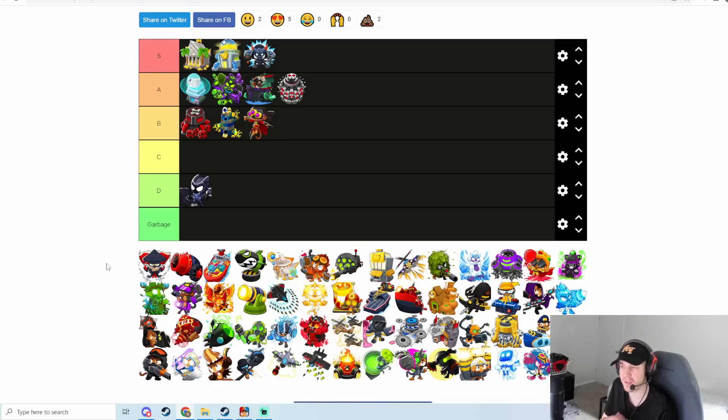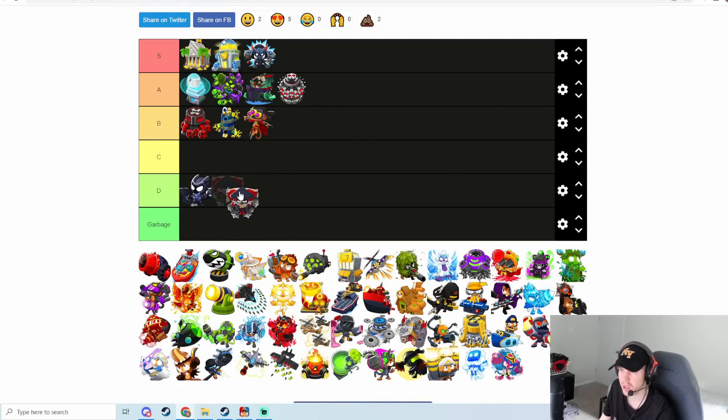Grandmaster Ninja is actually not very good. In some of my previous videos, it's actually better to spam Balloon Jitsus with an elk buff rather than getting up a Grandmaster Ninja, because Balloon Jitsus have almost two times the BAD-popping power for their price comparatively. The only cases where you want the Grandmaster Ninja up is that it's more space-efficient and has a little more range — but spamming fourth-tier Balloon Jitsus with a Perma Brew is better. This tower is not very strong overall, so I'm putting it at C tier.